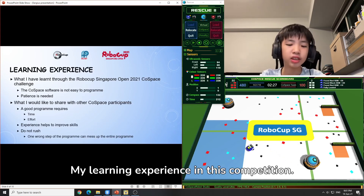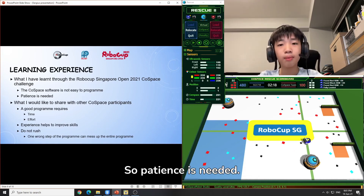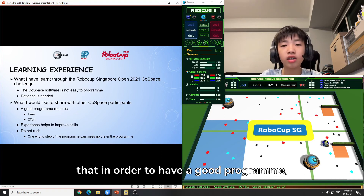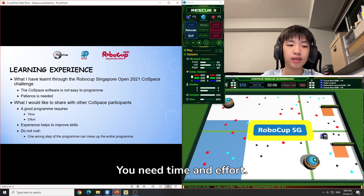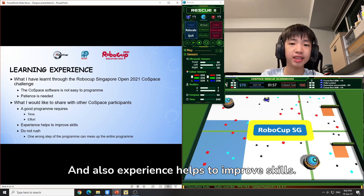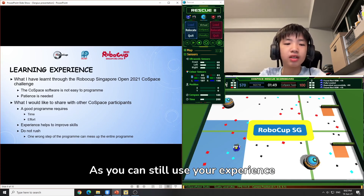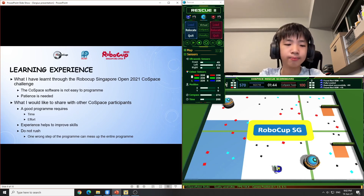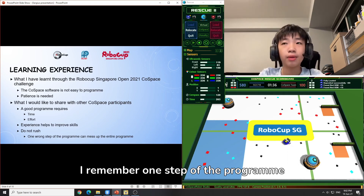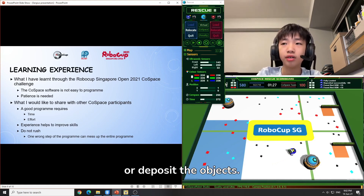My learning experience in this competition. I learned that the Cold Space Rescue software is not easy to program, so patience is needed. I would like to share with other Cold Space participants that in order to have a good program, you need time and effort — you cannot get a great program in just an hour or a day. Experience helps to improve skills. If you did not win an award, it is okay, as you can still use your experience for future competitions. Most importantly, do not rush. If you rush, you might do the steps all wrong. Remember, one step of the program can mess up the entire program, so much that the robot may not even be able to move forward properly or deposit the objects.